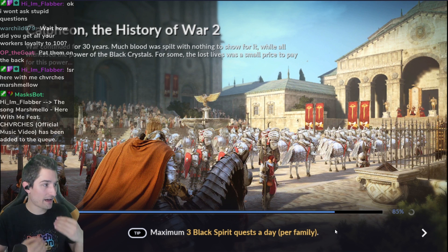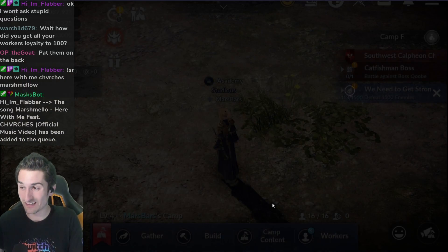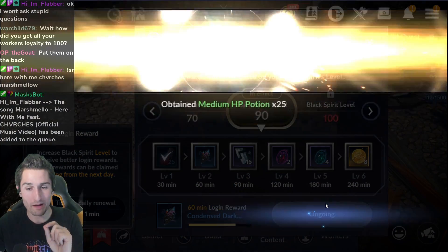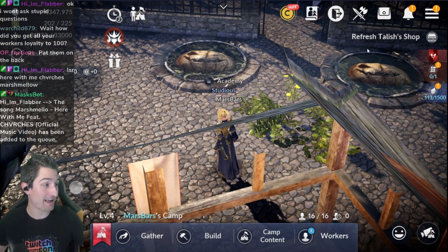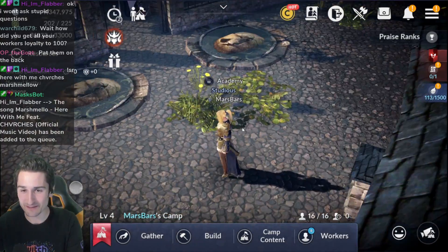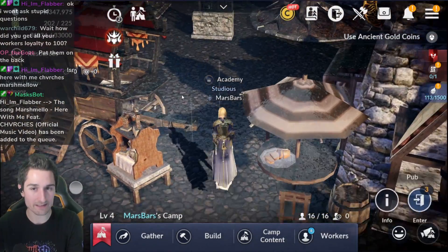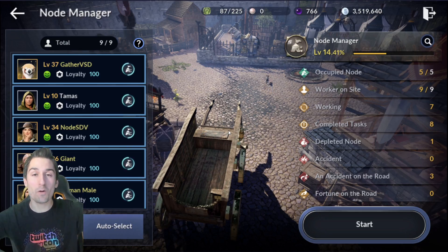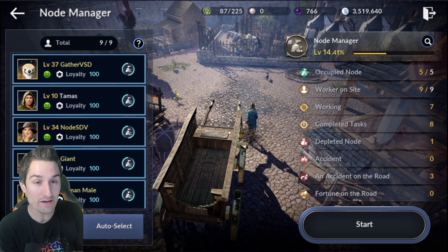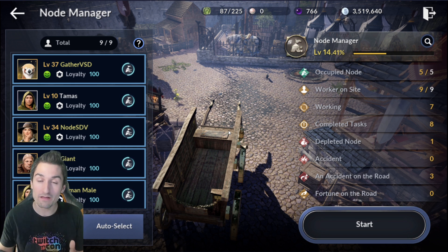That was managing the node. I do that every hour and a half to two hours and I get a lot of free resources from the node. I focus on it so much that I'm almost certain I am the highest level node manager in the game at the moment — I'm about to hit node manager level 18 actually. Thanks a lot for checking this video out. I hope you've learned a lot about workers, min-maxing them, making the most out of them right away, and really taking advantage of those yellow stats that are available from levels 1 through 40.